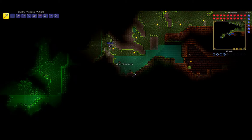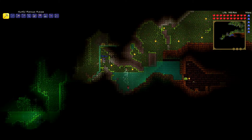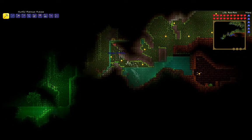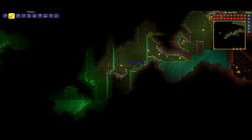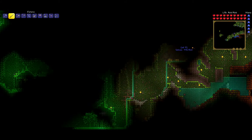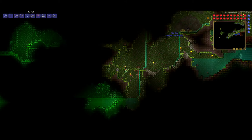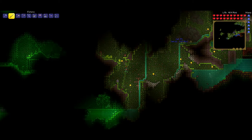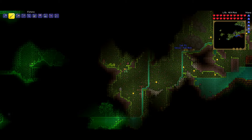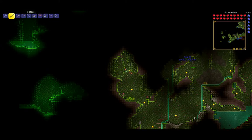Are you trying to drain the water a little bit? Oh, gold chest! Give me those — yay, jungle spores! Just an extractinator in here. You already got one? You've got everything you need.